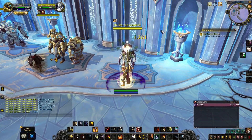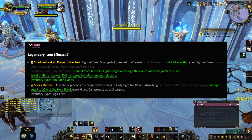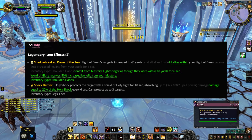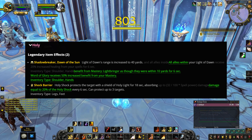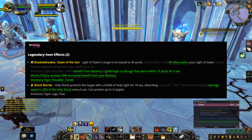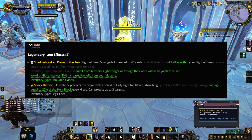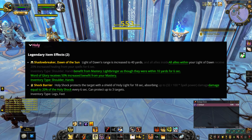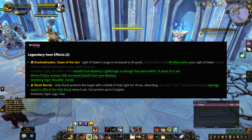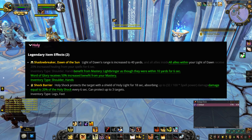Then we get some changes to Paladin, starting with Holy. Shadowbreaker, Dawn of the Sun legendary has been reworked: all allies within your Light of Dawn now benefit from Mastery: Lightbringer as though they were within 10 yards for 6 seconds, and Word of Glory receives 50% increased benefit from your Mastery. This makes the legendary a lot better than the original version. Shock Barrier has also been redesigned — instead of granting an absorb based on spell power, it will do 20% of a Holy Shock's worth of healing as an absorb.